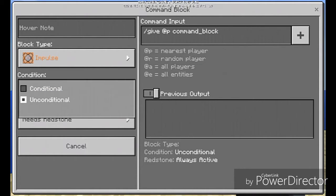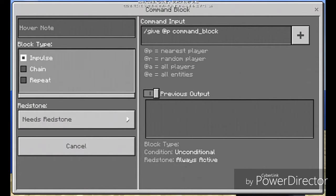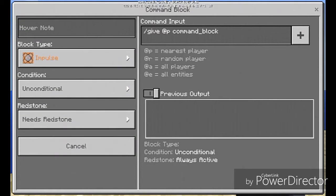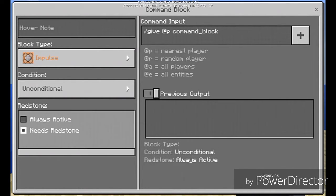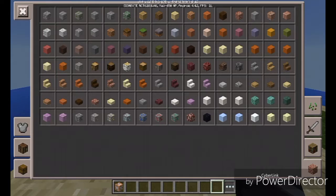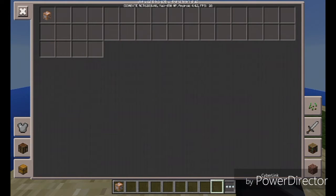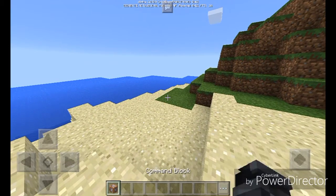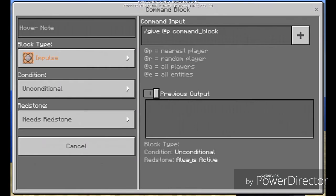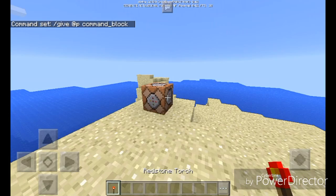I'm not sure about the block type input — chain with 'previous output' — and it also has 'always active.' I don't fully get it, but it needs redstone or can be set to always active. Let me go to my keypad and pull that out. Let's go to solo and try to get something like 'website activated.'